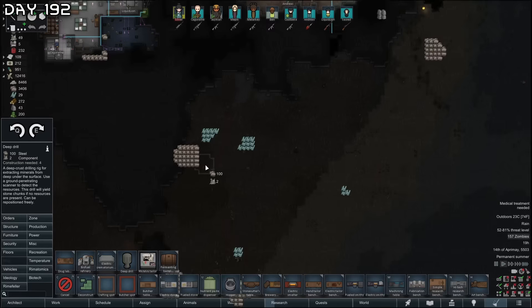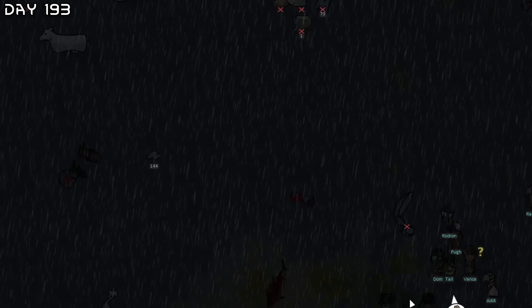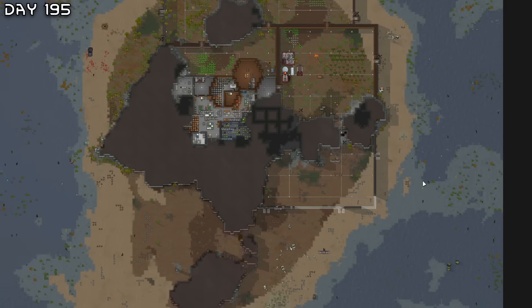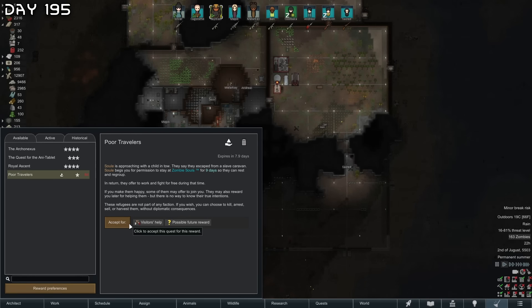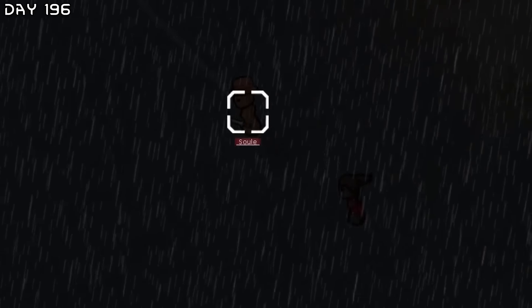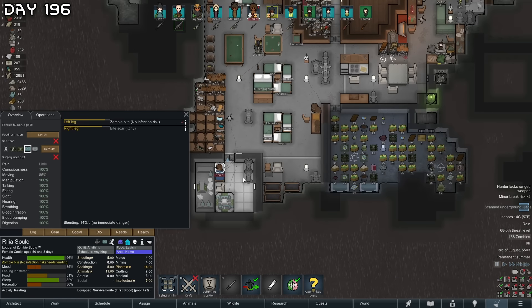I would like to claim this area — it has a lot of plasteel we need. Exotic goods trader and growth moment for Andreas — these are the skills and traits I'm going for him. So much free loot — we need to haul all of this nasty loot back in. Halfway done with this wall — we've almost taken care of the whole island. Soli is approaching with a child, saying they escaped from a slave caravan — let's be kind to them. We will totally not get some kid organs. Soli got bit once so she will become a zomboid — but she got no infection risk, so there is a chance you don't get infected.